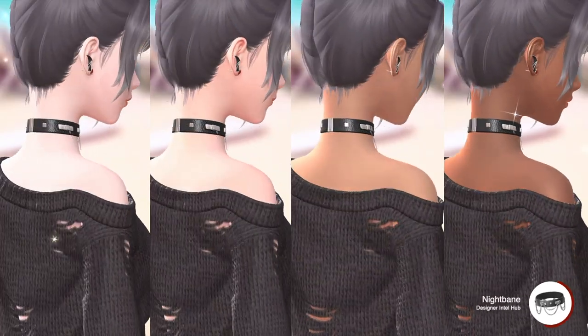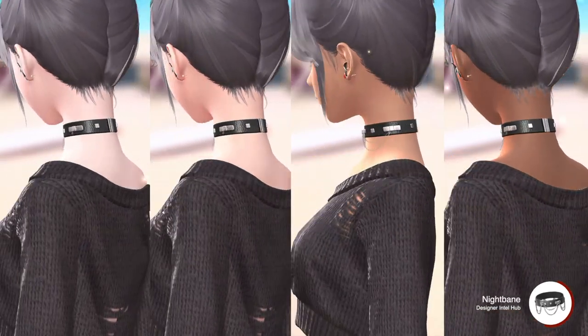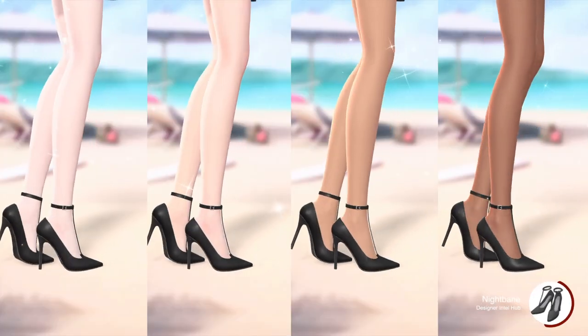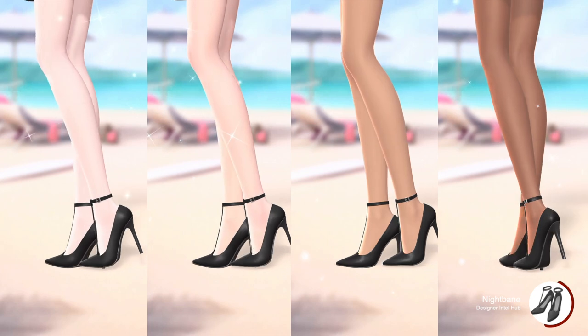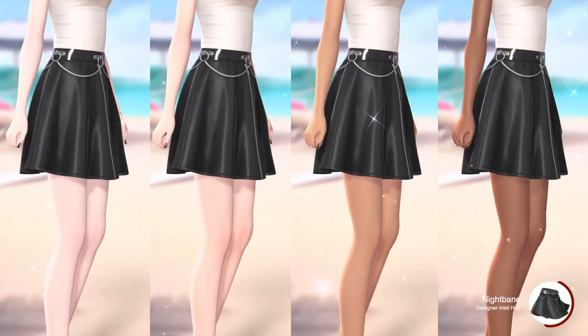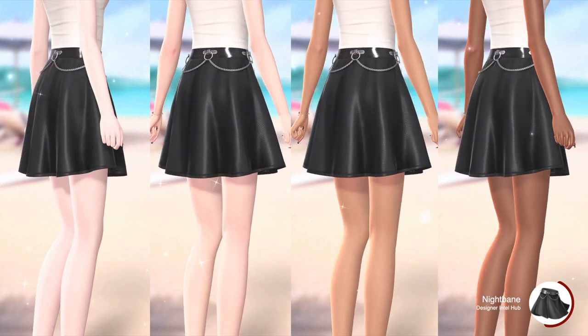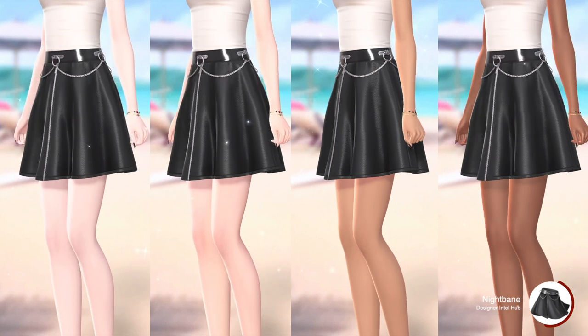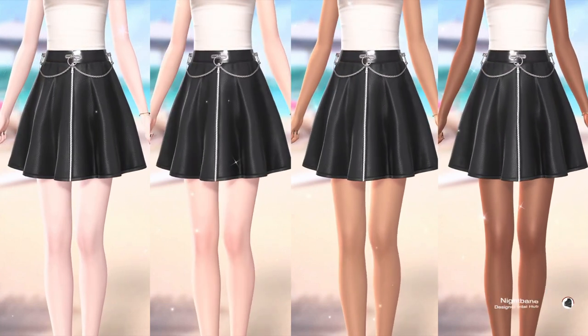The choker has silver chains hanging off of the leather choker. I really like this item. Oh, and I adore these heels — they're simple and very versatile when it comes to styling. This is a leather skirt with silver chain details, a zipper on the front, and a patent leather waistband. It's also high-waisted, which I love so much.